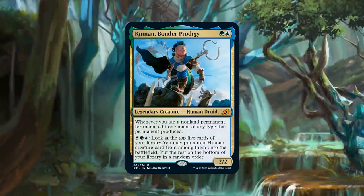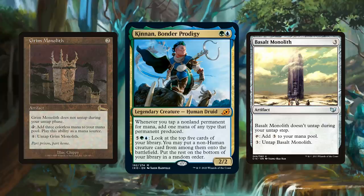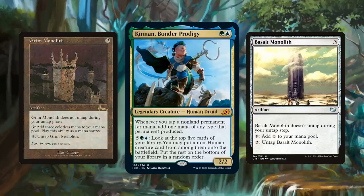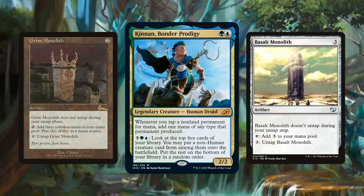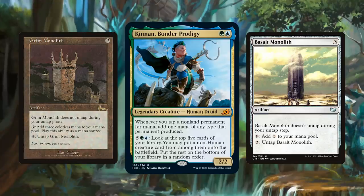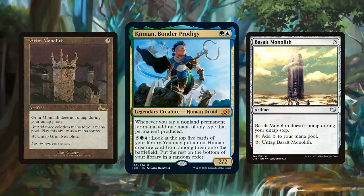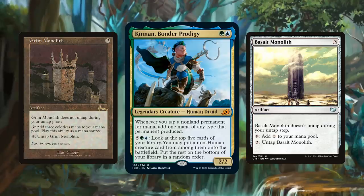Let's move on to another new commander, coming in at number 8: Kinnan, Bonder Prodigy. One of the sub-themes of Ikoria was trying to make mana rocks untap themselves better than ever before — Grim Monolith, Basalt Monolith. I don't know if that's great for Commander overall, but it's very good for those mana rocks. Tomer, what are we doing with Kinnan in the Commander format? Just your typical broken Simic things. Blue and green is the best color combination, and Kinnan just solidifies that.